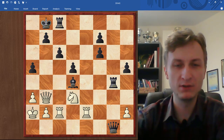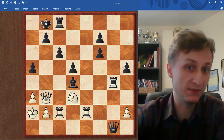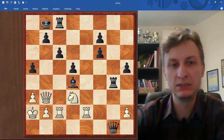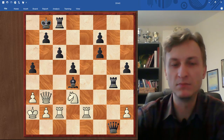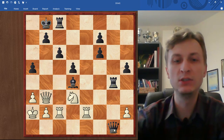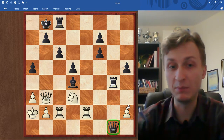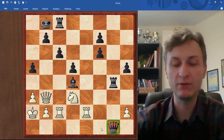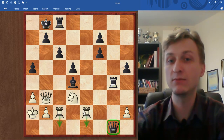It is white to move. Step one: you always count the pieces just to figure out the position. White is four pawns down, and black's king seems to be safe. It seems that white is losing. But hopefully you would notice that the queen on g1 is sort of in trouble - it can only move down the back rank. So hopefully a move like Re1 or Rc1 comes to mind.